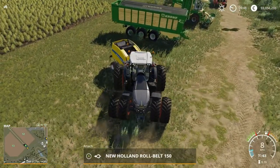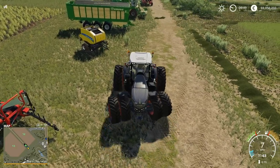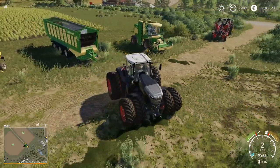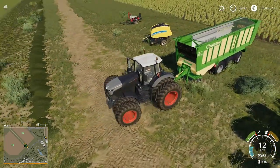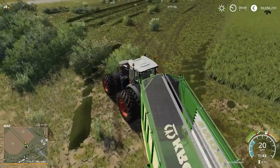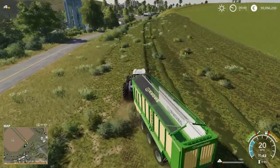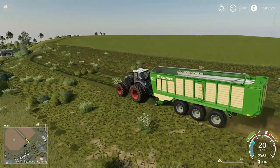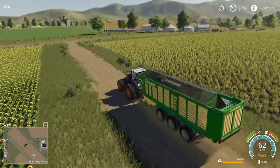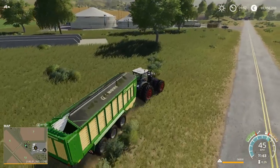In order to pick up the grass for the pit, we are now going to use the forage trailer — the pickup trailer — instead of using a baler. This is the big Krone forage trailer; we should be able to get quite a bit with this. It operates exactly the same as the baler: you just drop the head down and fire up the trailer, and the pickups will pick up the grass as you drive over top of it. Our forage trailer is now full — that's a lot of grass. Let's go over to the pit.